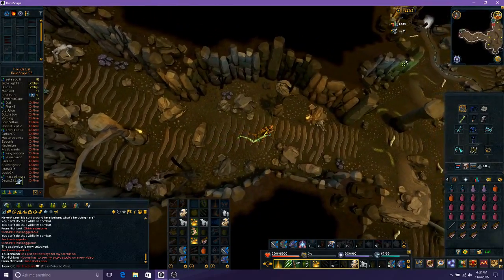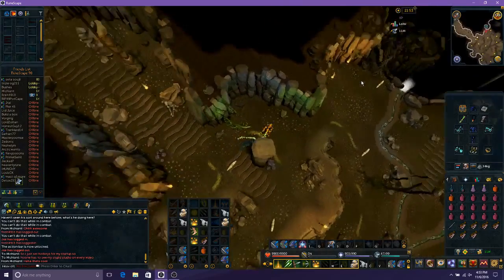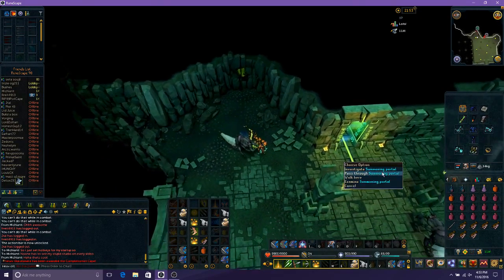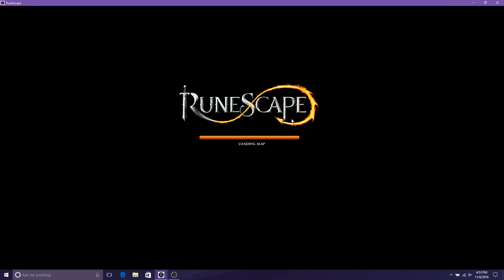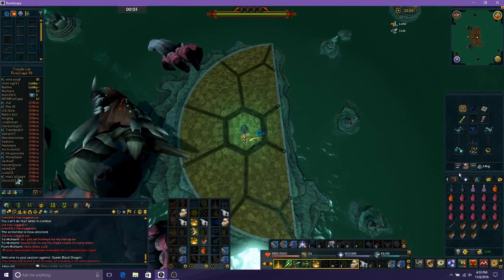If you've done this quest, it makes the Queen Black Dragon do a little bit less damage to you. And if you do Ritual of the Majora, it lets you have these Dragon Bane Bolts, which do — I believe — triple damage to the Queen Black Dragon. Which is not necessary at all, but it is for speed kills if you want to make more money.